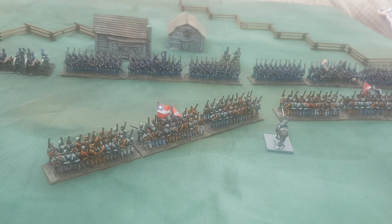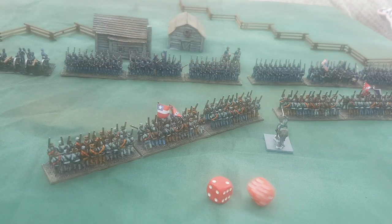If you wish to order a charge, you're at minus two to that command roll. In this instance, the enemy is really close. If my brigadier here wished to order the Confederates to charge, his leadership is eight, minus one because the enemy is in close proximity within twelve inches, and minus two for ordering a charge. So eight minus three is five — I'd require five or less on two dice to complete this charge, and I've managed to roll five, so the units would go in.